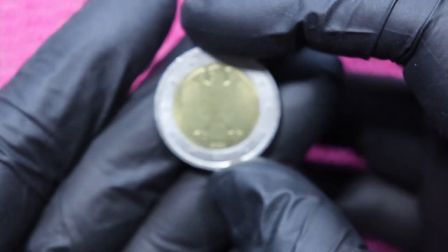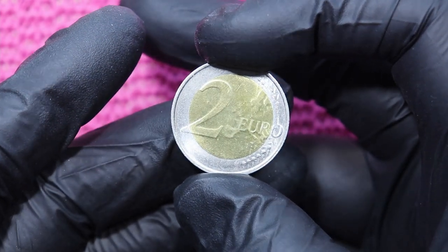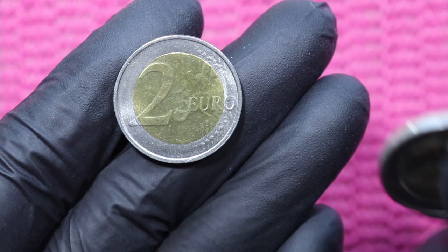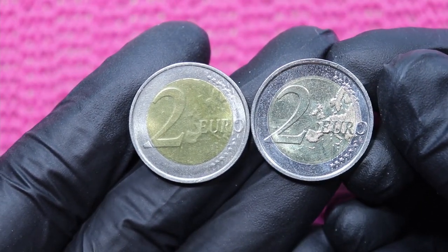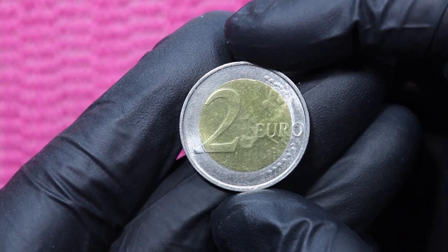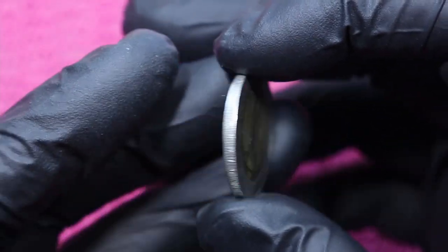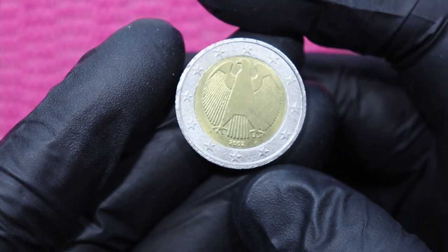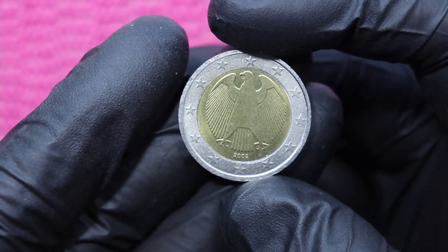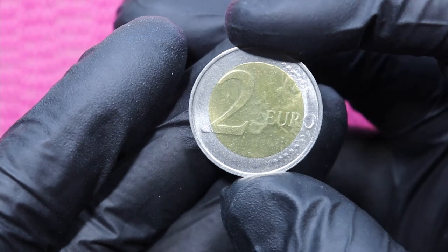And you see already when I turn the coin it has a rotation error as well. Really weird. The weak strike on the map — it's a map 2 — so you see this is the shiny map 2 and this is the weak map 2. It's really weak, but here comes the best part. It is a map 2 but the year is 2002. So I'm pretty sure this is not an error coin — this is a fake coin. Wrong year, a non-matching map, and it's so weak.